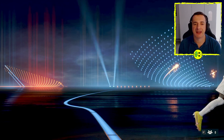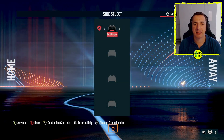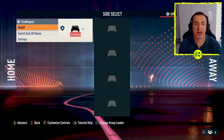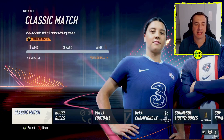If we jump into kickoff first, this is for doing a single game. Once you're in here, select whether you want to play the home or away side by moving the left stick left or right. When you're ready, hit ready, then ready again, and you'll jump into the area where you've got classic match — this is where we can do a single Premier League game.